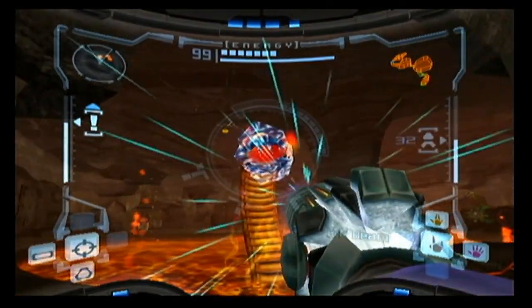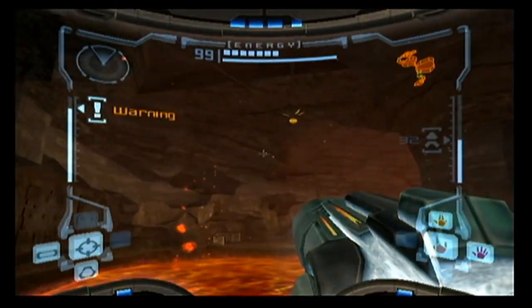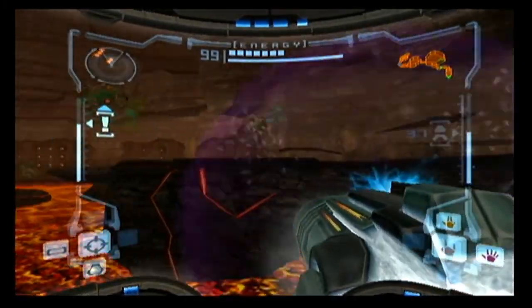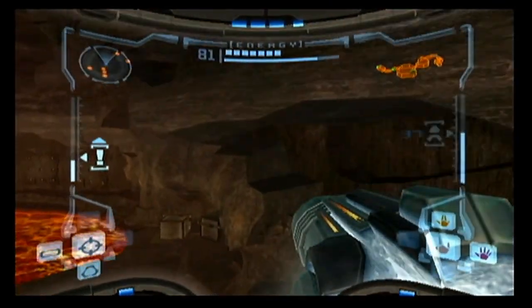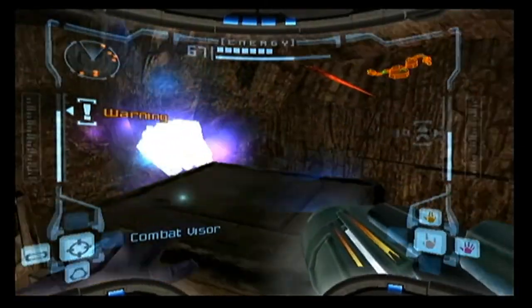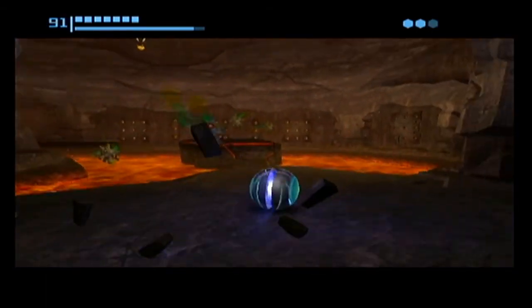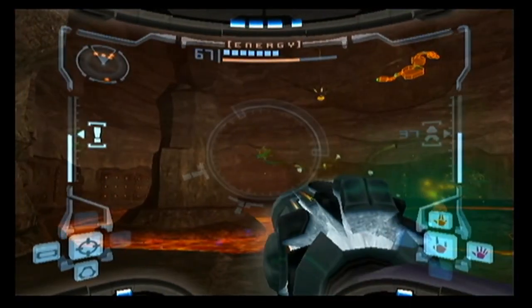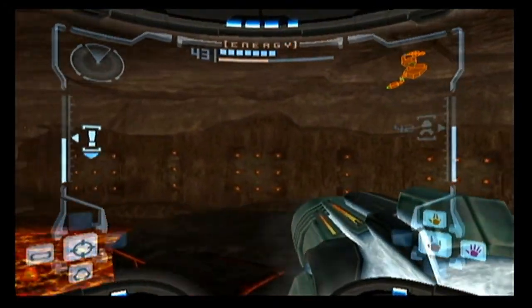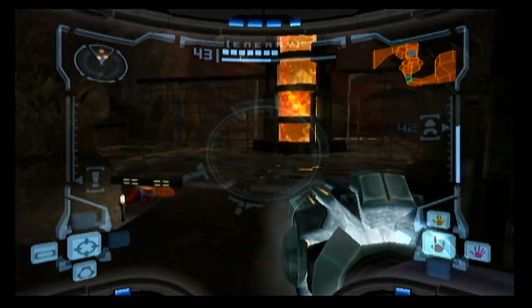Someone said you can also use the ice beam to take out these guys better — oh my god, yes! Thank you guys, that was a helpful hint. Ice beam just wrecks the Magmoor guys! Before I jump over there, let that go away. The ice beam is pretty cool — I wish it fired faster, but in terms of a weapon it's actually kind of nice. It immobilizes enemies and whatnot — maybe that's why it fires slow, it makes sense.